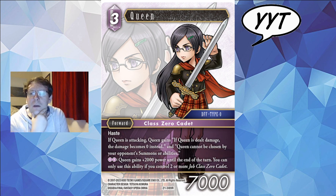Also for two lightning CP, one discard from hand, Queen gains 2000 power till the end of the turn — but only if you control two or more class zero cadets. So maybe a cute little combo with Ace. I think these guys are absolutely going to destroy a sealed environment and one of the best archetypes you could be drafting is a bunch of cadets. Queen is quite interesting because she's an aggro tool that's actually quite hard to answer or makes your opponent play in a very telegraphed way.